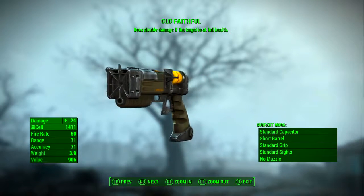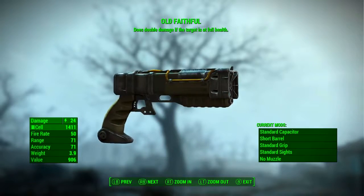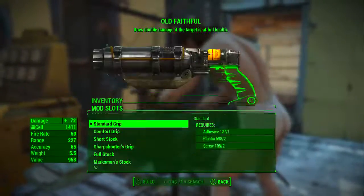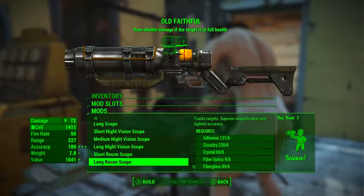As we can see in the top middle, Old Faithful does double damage if the target is at full health. That effect is the sole reason we're going to be modding Old Faithful out to be a one-hit-wonder sniper rifle.